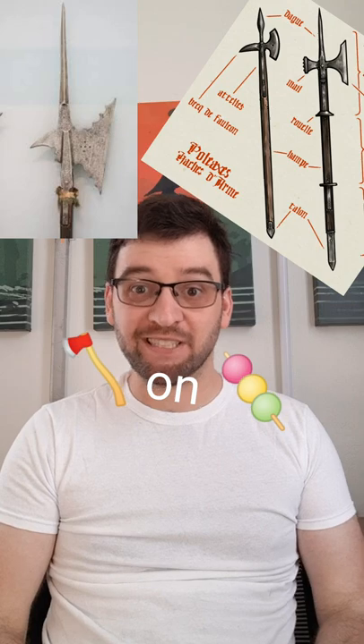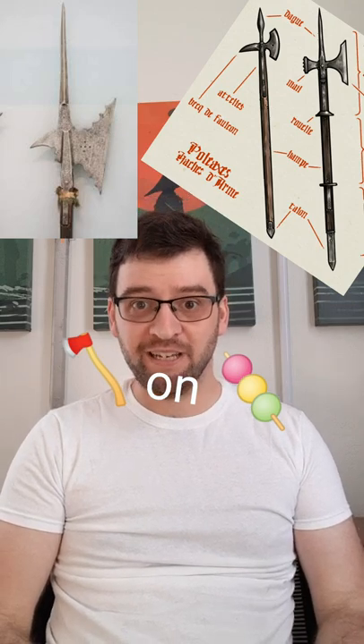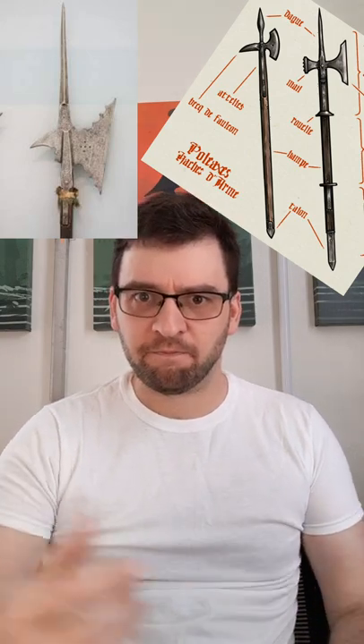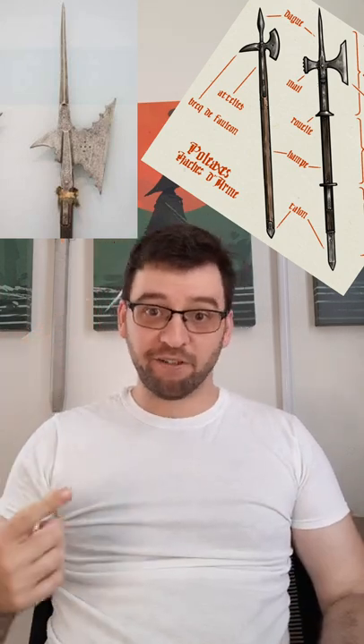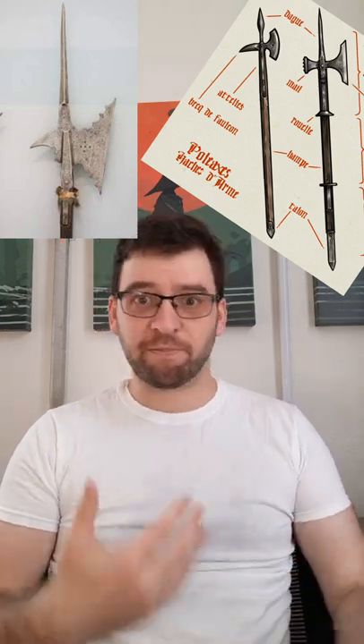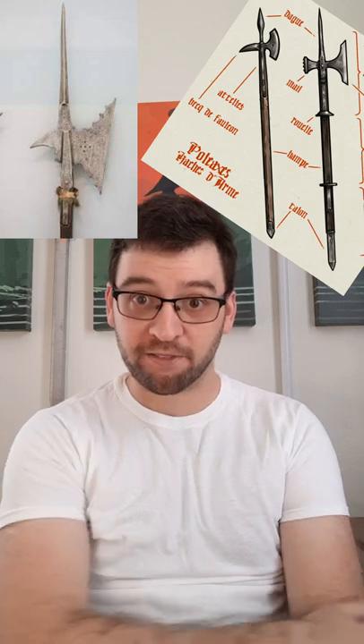Both poleaxes and halberds fall into the axes-on-sticks category of polearms. In fact, that's thought to be pretty much the etymology for both, from different paths. They're also defined further by having other striking points — often a thrusting spear on top, and usually a hook or spike on the back for a halberd, or a hook, spike, or hammer for a poleaxe.